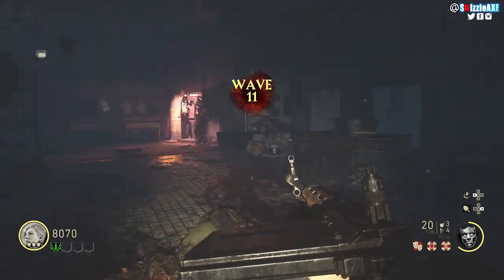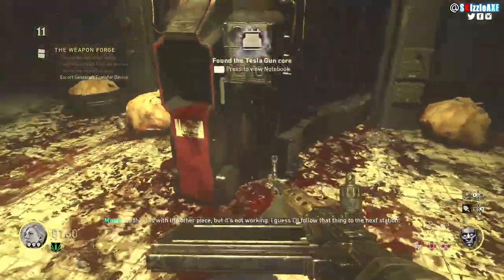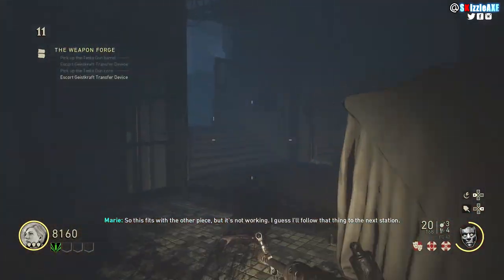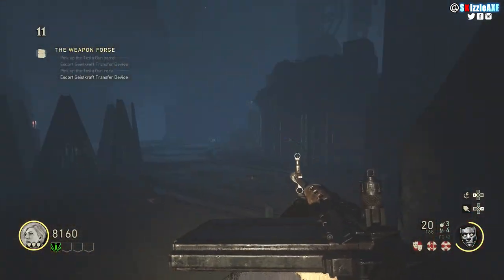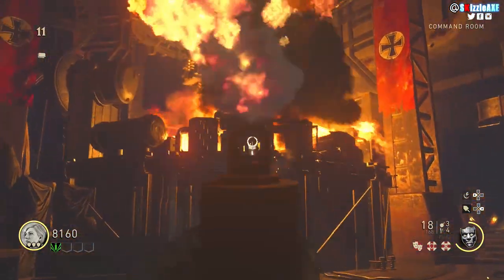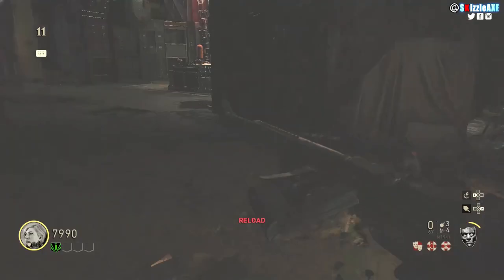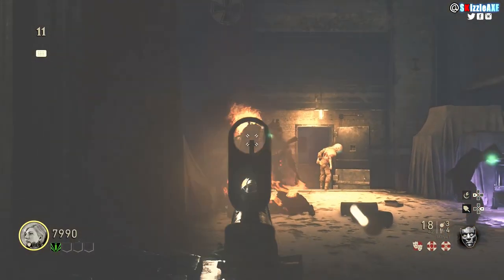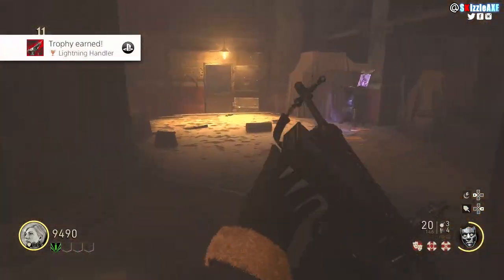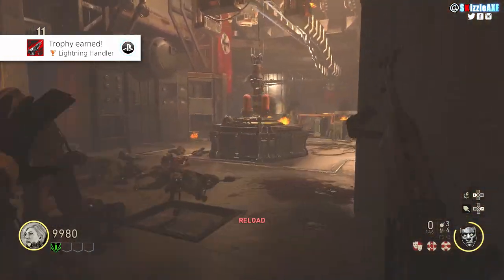Just follow the machine, get kills whenever it prompts you, and pick up the drops whenever they appear. The machine will place itself on another generator, and then you need to head back to the main area of the bunker where a flamethrower guy will spawn in — you need to kill him.